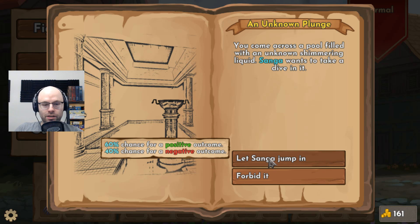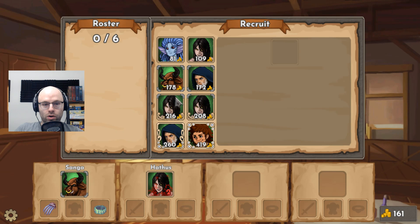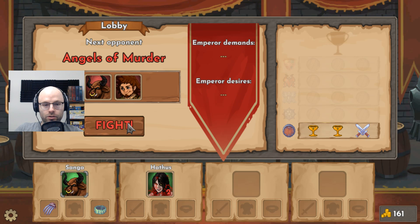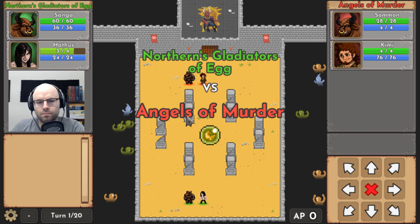60% chance for a positive — Sangha, go for it. Agility improved by three! He's a freaking monster, dude. Give him that girdle. We have 161 gold. We can't recruit a second Whisperer. Do we move up immediately, or do we fight another one? I would rather go for the fight right off the bat. Although Hathas is kind of terrible. If we lose though, we still get some gold and all we lose is the injury token — so it's not that bad.